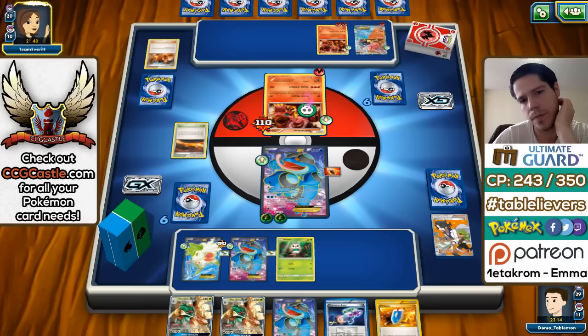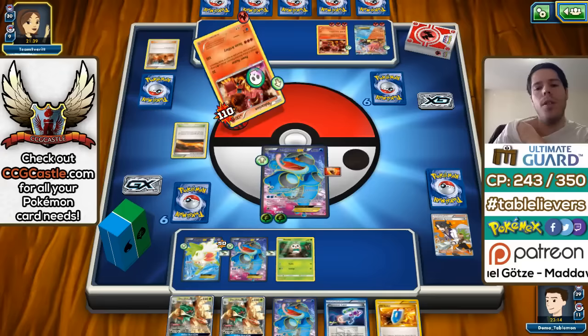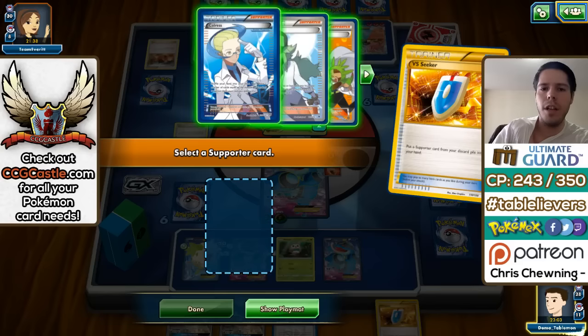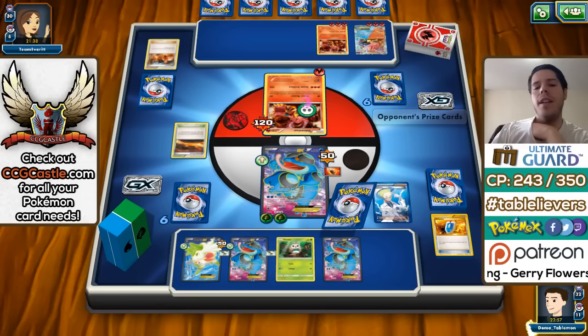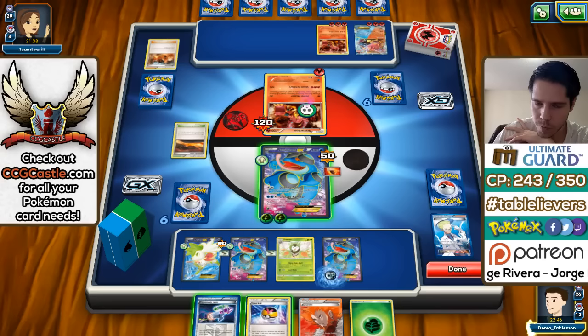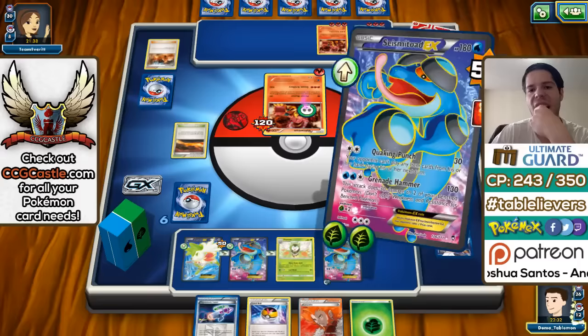My opponent decides to power up the baby Volcanion with energy — now she has two really big threats. No more Volcanion though, which is weird. I top-deck another VS Seeker. She didn't bench anything else. N or Colress both give me six cards, but N refreshes my opponent's hand so I don't want to do that. I get Trick Shovel but nothing beyond that — I don't have access to Jirachi with a Level Ball since I'm not running Jirachi. I have to take the KO here.